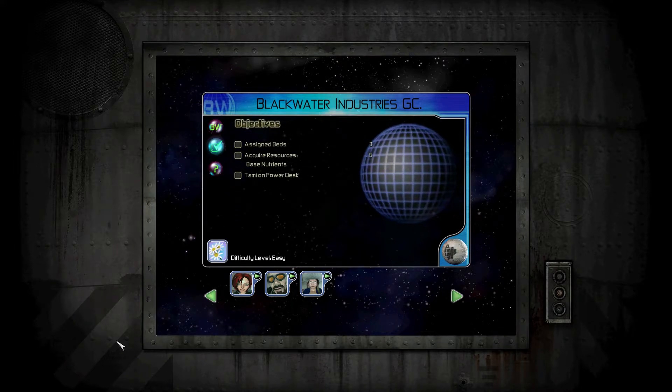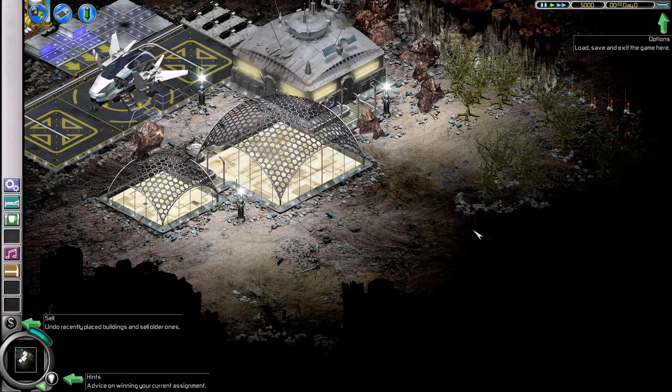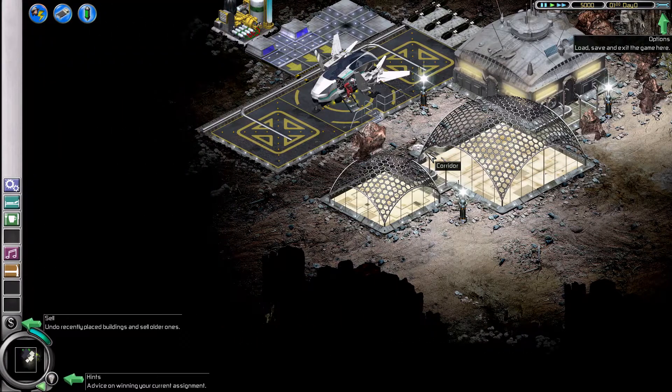You'll notice there's this background here — that's because this was the original resolution of the game. One of the things they did, mostly in the HD version, is they made it run in full screen in widescreen. We're supposed to assign beds and so on, but they made it display like this.